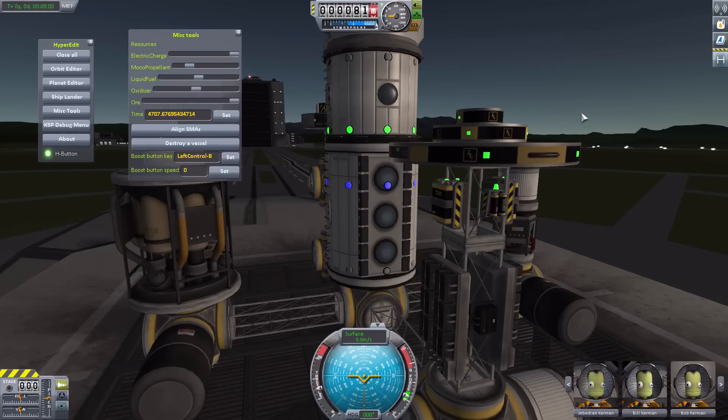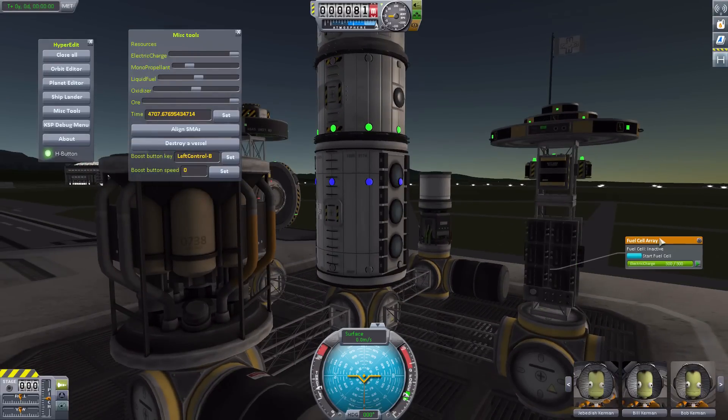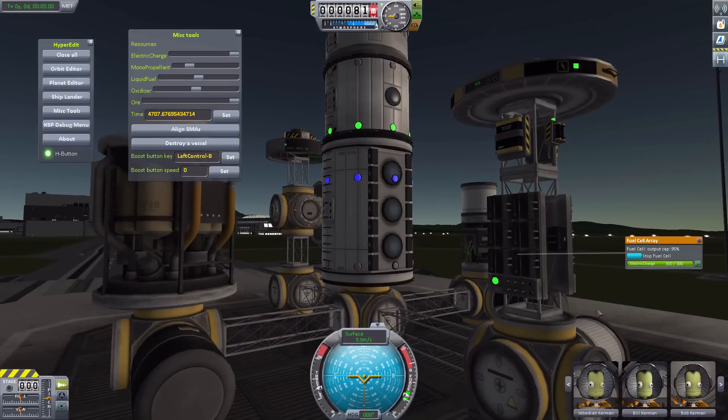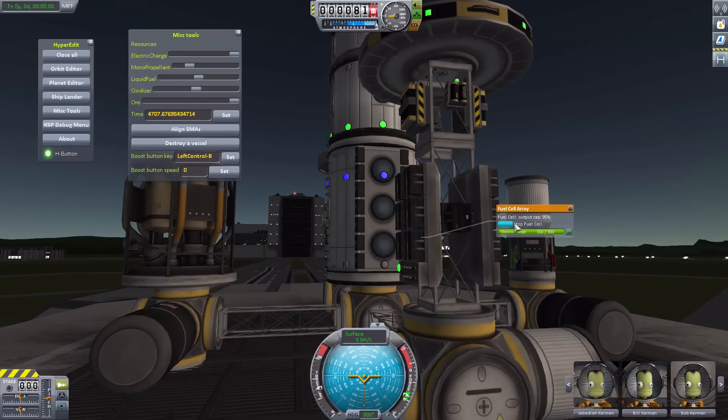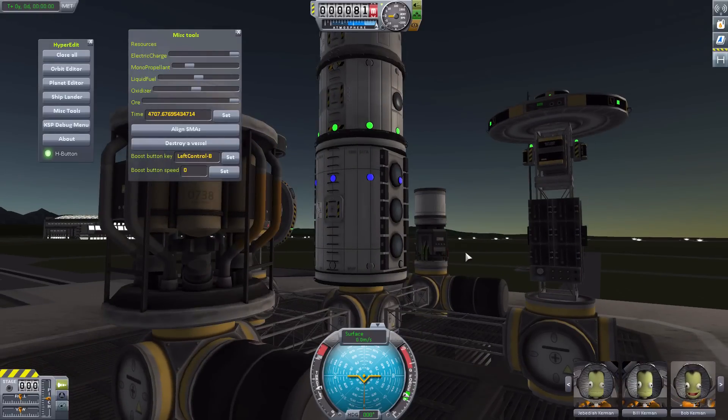And go down to fuel cells. The fuel cell isn't exactly anything too spectacular. You just turn it on, and it has that green indicator light showing that it is indeed on, and that's really all it is to it. So let's actually just turn those off because I don't need them creating power right now. Pretty simple — just a light to show you that it is functioning, which is good because it'll remind you that you still have that thing on over there and you don't need it to be on, so it'll help you with management of your ship.